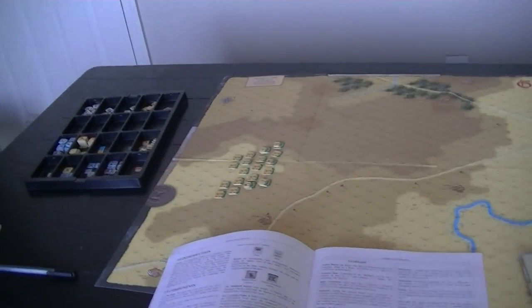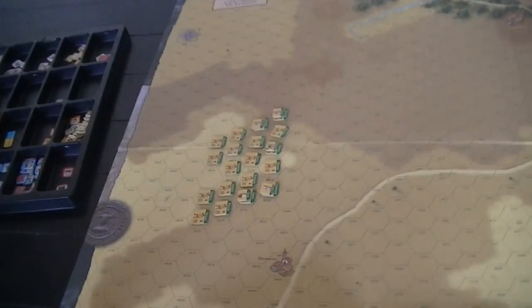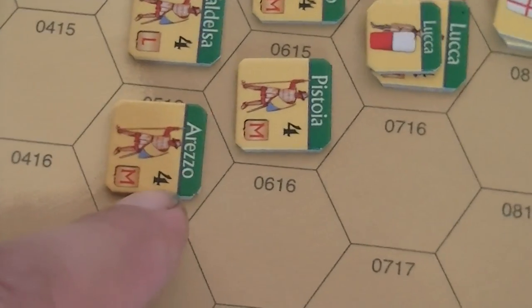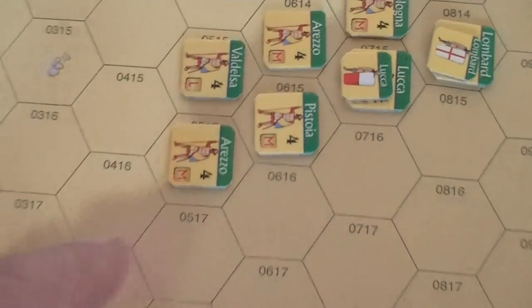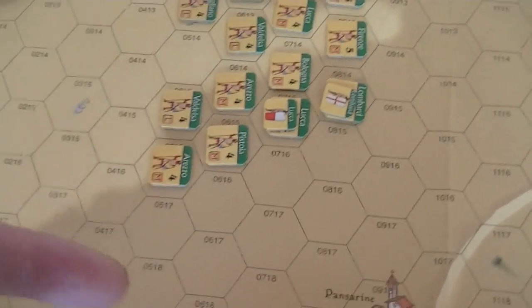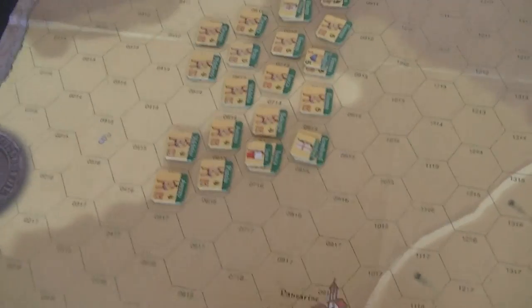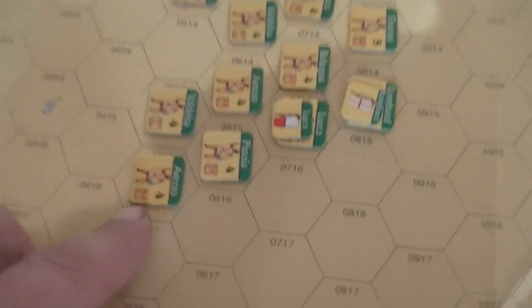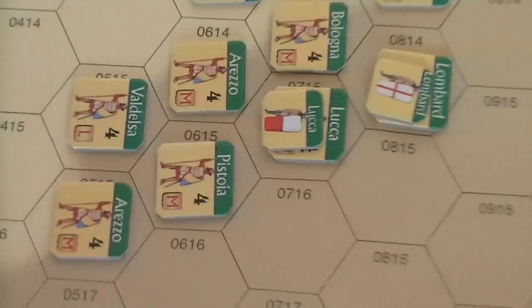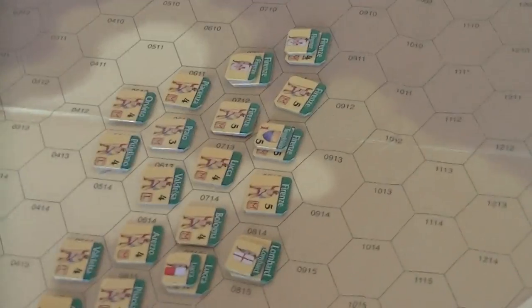Like Men of Iron — let's look at the counters first. We've got a couple of different kinds of counters. We have our regular units, which have a cohesion rating, and you're going to take hits against that, kind of like in Great Battles of History — a little bit more detail here. You have an armor rating, which is either going to be medium, light, or heavy for the knights. You also have guys with no armor.